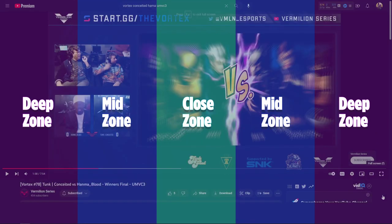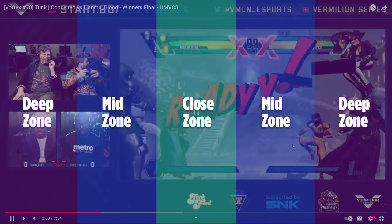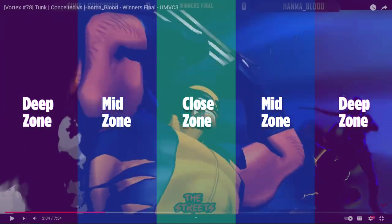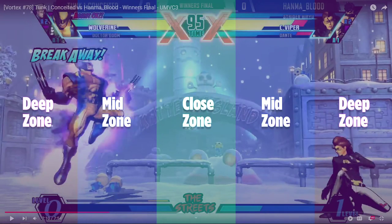The last example is from the same venue — shout out to Vortex. It's Conceited versus the same Viper player. What caught my eye and inspired me to make this video was how Conceited played around the zones with Wolverine. I assumed he would naturally be in the deep zone round start and rush down into the close zone or mid zone to cross up — but the way Conceited plays, he's in and out. You see him backing up, dashing forward, getting a Berserker Slash, constantly in and out.